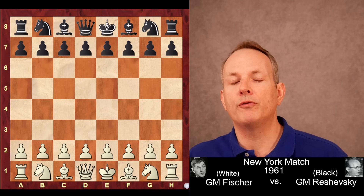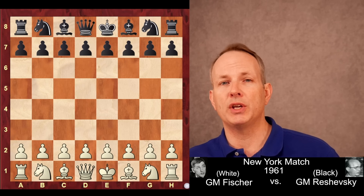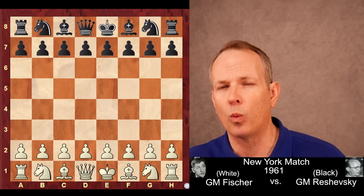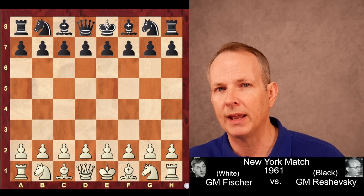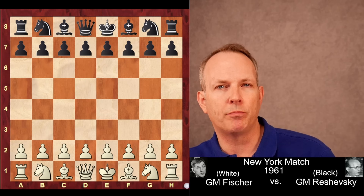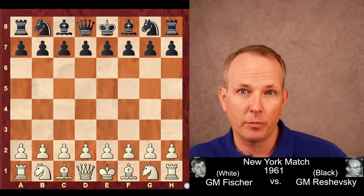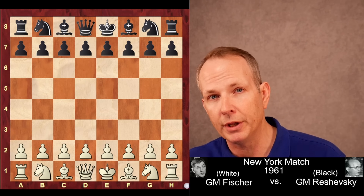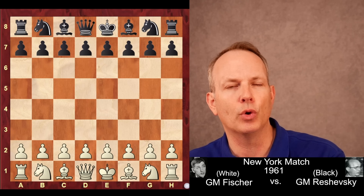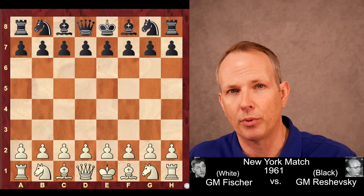In our game today, Bobby Fischer ignores his king safety. He plays chess basically like Mikhail Tal, and this is one of his wildest and most complicated games I have ever seen from him. It was played in 1961. His opponent was Samuel Reshevsky, really the player that would have been the best American player had it not been for Fischer — really a top grandmaster. This was a match played in New York, and Fischer has the white pieces.